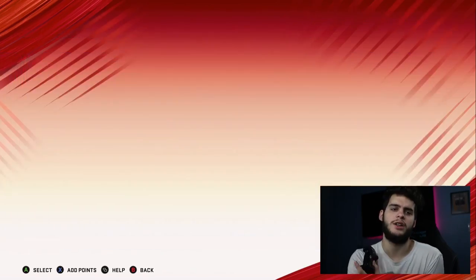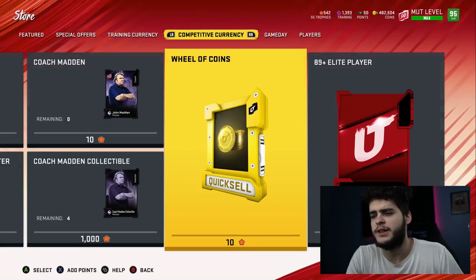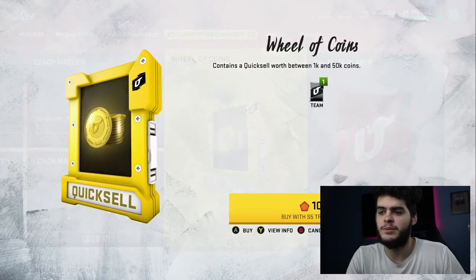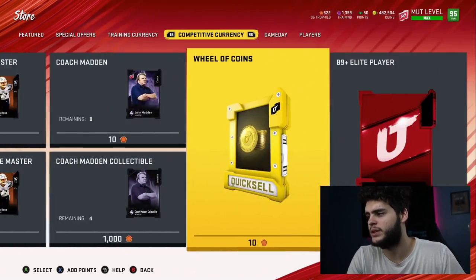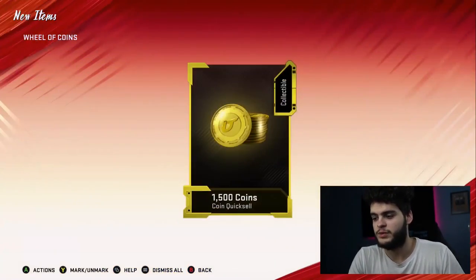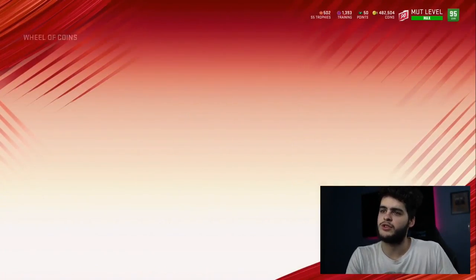We're toward the end of the year, so I'm gonna start selling things from my binder that I don't need. All my investments — selling everything. I'm trying to go all in and build my god squad. Things are gonna be super cheap at this point. I'm thinking about quarterback: it's between Lamar, Mahomes, or I'm waiting to see if a golden ticket QB comes out. If any of you guys pull a golden ticket, DM me — I'll help you create the card and shout you guys out.